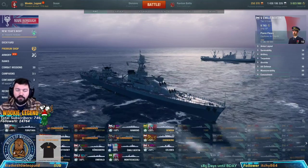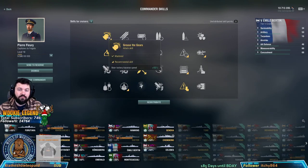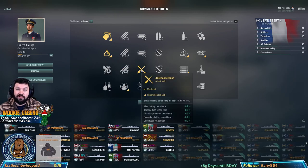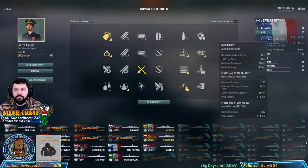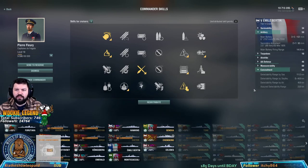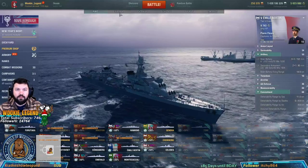Here we go — we're gonna look at the captain skills and pretty much stick with what Wargaming suggests. You go with gun rotation, HE for better fire chance, and Adrenaline Rush — because when you get hurt and you will get hurt, your guns will fire faster. The 152s fire every 13 seconds, so you want that as fast as possible. And Concealment, so you can duck in and out of detection when you're in trouble. 11 kilometers concealment is not bad.